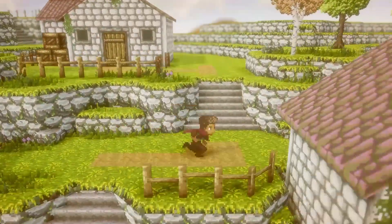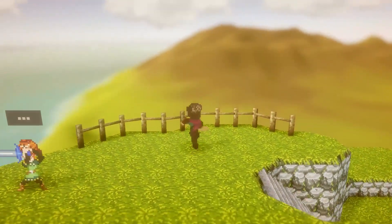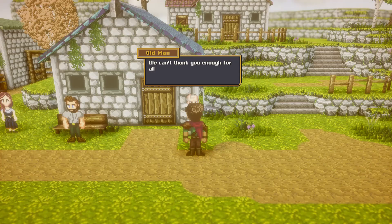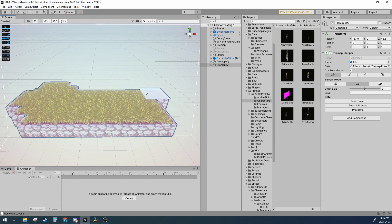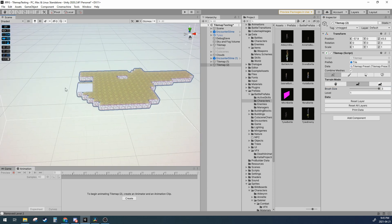Welcome to the 2.5 devlog for Destiny Break. It's been a minute. I've been busy with the game and I got a lot done. However, this devlog is going to mainly focus on my tilemap tool, which I've made serious progress on. I'm excited to show everyone what it can do now, so let's get right into it.